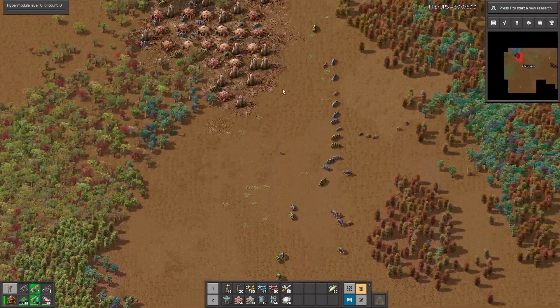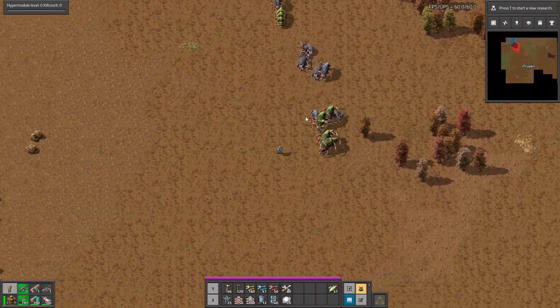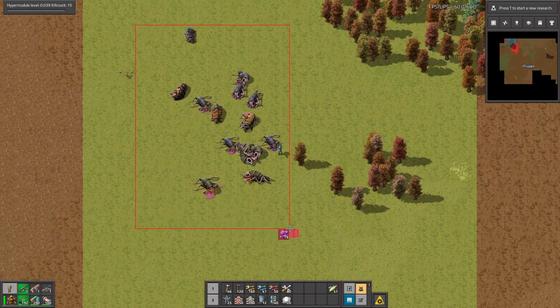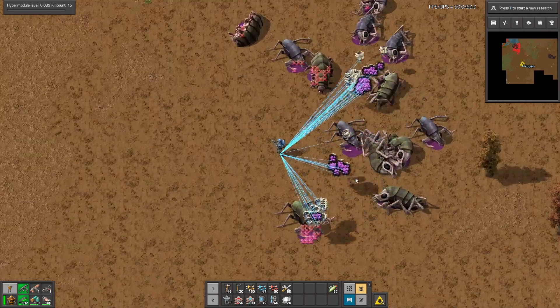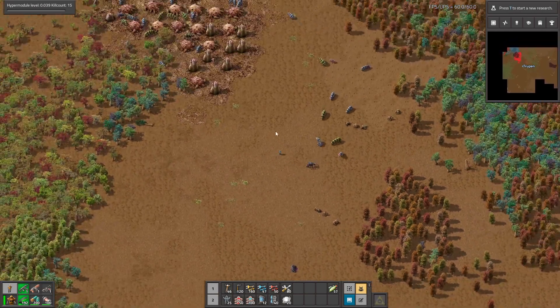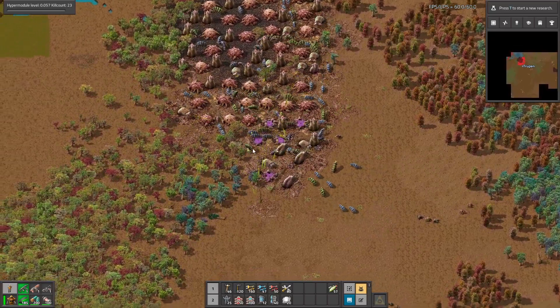Right now I am close to a biter base. To get resources you just need to kill the biters. Let's kill those and see if they're going to drop anything for us, so let's grab the deconstruction planner. As you can see, they drop some resources from time to time. I already got 100 alien ore.